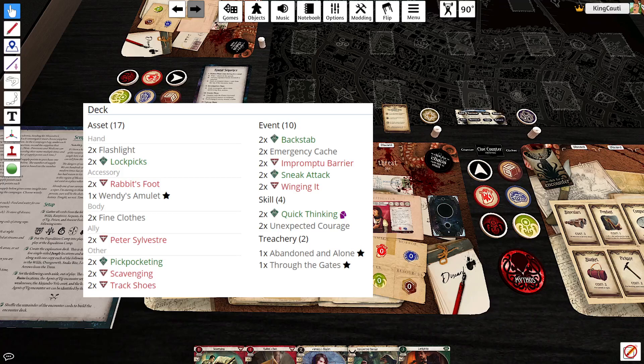Hello everybody, Justin here. I'm very excited to start a new solo series where I'm playing Wendy Adams through the Forgotten Age. We've done a lot of solo list discussions where we talked about solo content, but we don't have a lot of solo content actually on our channel. I think we have one in a third playthroughs. So we're going to try this one out. We've talked about how good Wendy is in solo. Let's see how she does, shall we? In the Forgotten Age.